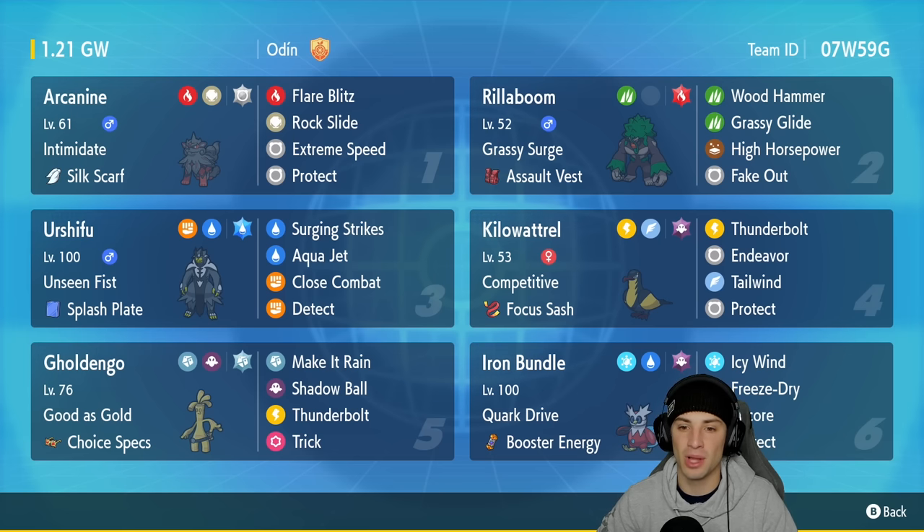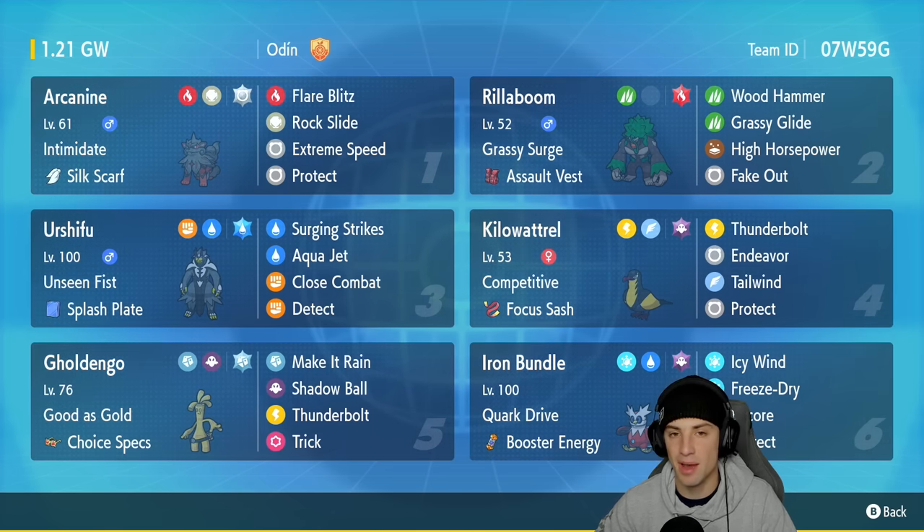Kilowattrel is a Generation 9 Scarlet and Violet regional bird - an Electric and Flying type - and it is pretty strong on the special attacking and speed side of the stats. Our first Pokemon in today's team preview is Hisuian Arcanine. I feel like I've been using Hisuian Arcanine so much, but it is so strong and such a perfect Pokemon for ranked doubles. This one has Intimidate with the Silk Scarf to boost Normal-type damage, so Extreme Speed on this Pokemon is going to do a great amount of damage. We also have Rock Slide, Flutter Blitz, and Protect.